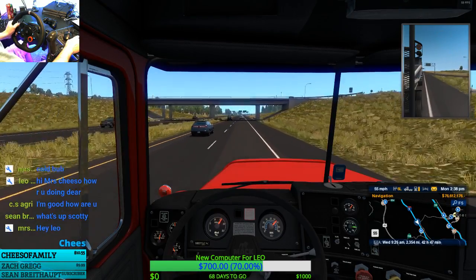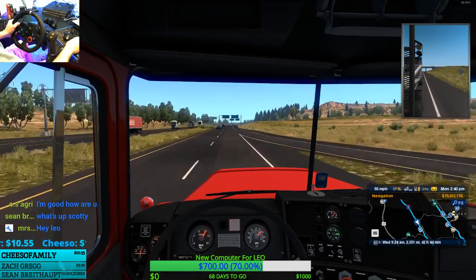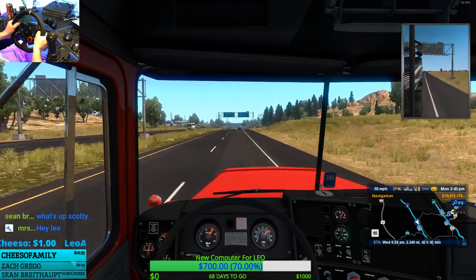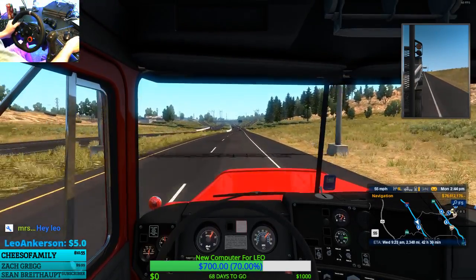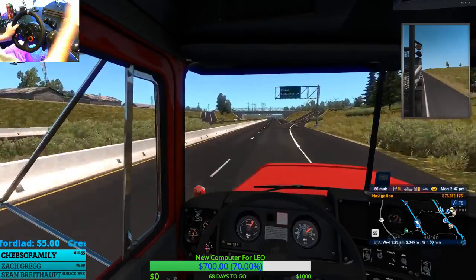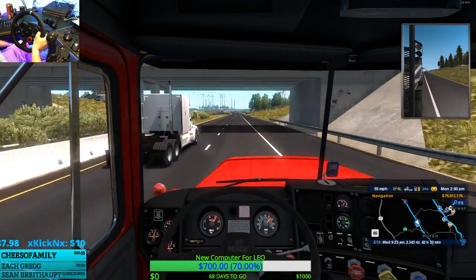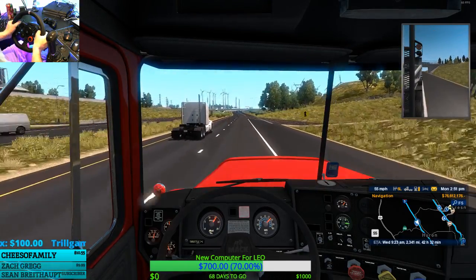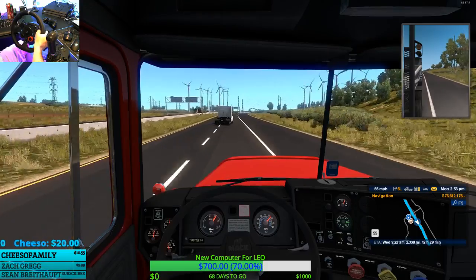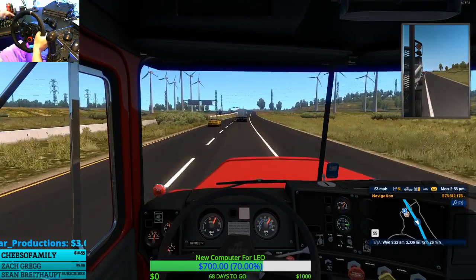We'll get this little order to Raton and then we'll do some trucking with Paul Cheezo again. Max, not too bad - traffic's just flying around me though. We're making right through here right now. Don't know what's going on with my GPS but I think I know the way - just going to read the road signs to get us there. CS is good, great. Got to get you over to ATS - I know you enjoy ETS quite a bit.